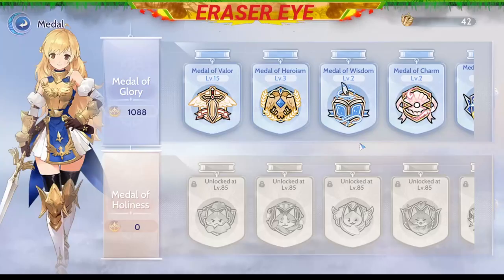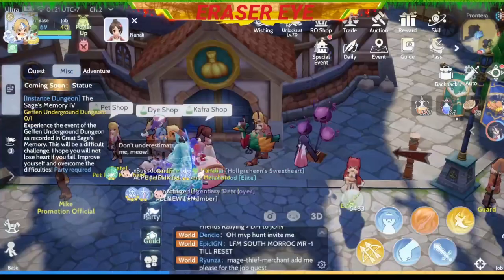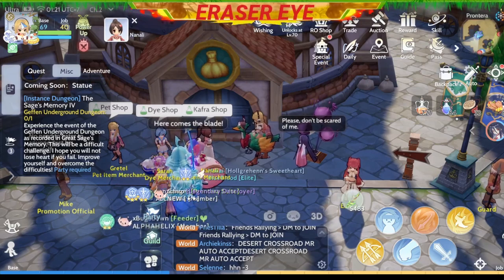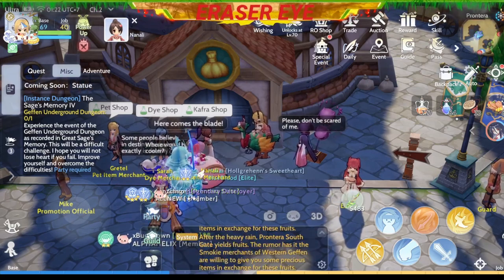Okay, so there you have it. Make sure that you level up your medal by completing the Catpaw Caravan every day. This is Ray Zerine signing out. Always remember to level up your play style. See you next time. Bye-bye!